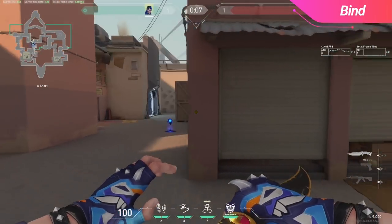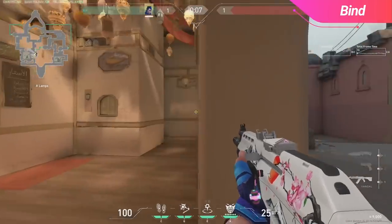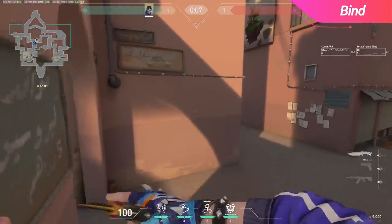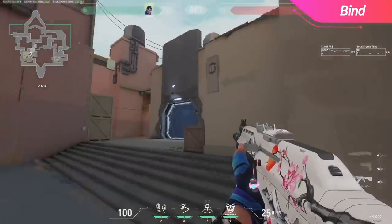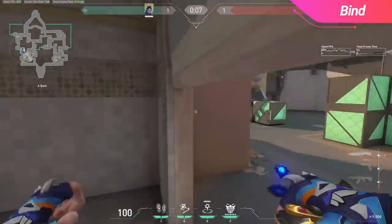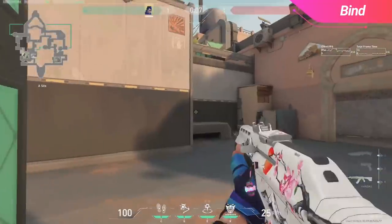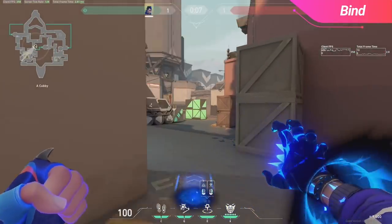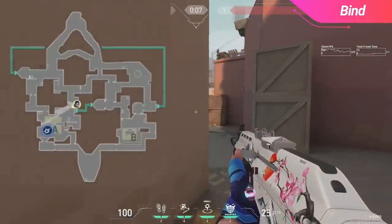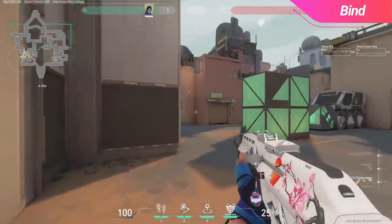Moving over to A side, a fairly standard TP will take you into U-Haul — this is incredibly strong and safe if they do not already have U-Haul control. Instead, a TP that you might consider will land you right next to Truck on site. If you're taking site from Showers, you have the option of attempting to quickly move towards CT to cut off rotates, or you can also TP onto triple stack, which will put you in a fairly forward position. Finally, if you're looking to reposition during a post plant, you can make pretty good use of this TP towards back site — set it up for when the enemies have pushed through back site and made their way towards spike planted on truck, creating an unexpected crossfire.